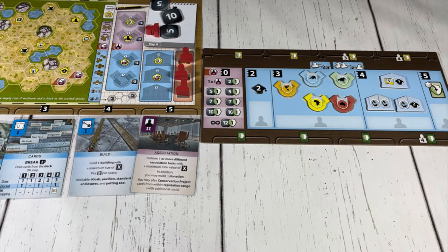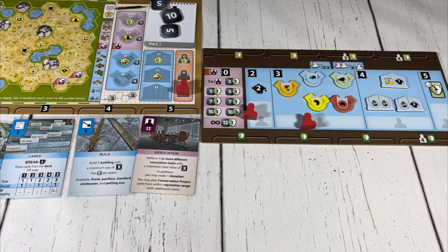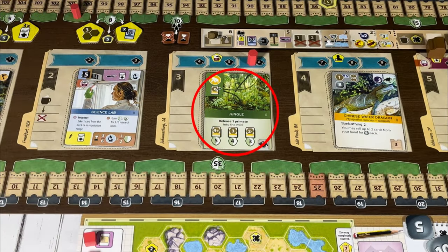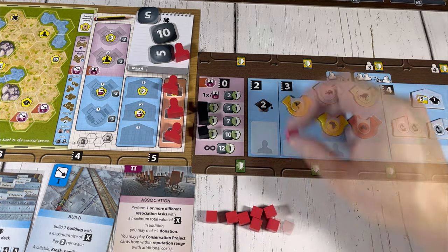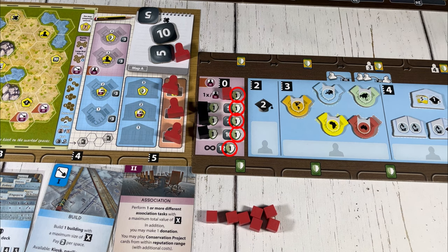Once the association action is upgraded, that player may perform multiple association actions on their turn, as long as the value of the actions don't exceed the strength of the action card and they have enough association workers. Conservation cards may now be played from the face-off display, remembering to pay the coin cost listed on the folder. The last change is that players may now make exactly one donation at the end of their turn, placing one token at the left of the association board on the lowest available spot, paying the coin cost and gaining one conservation point.